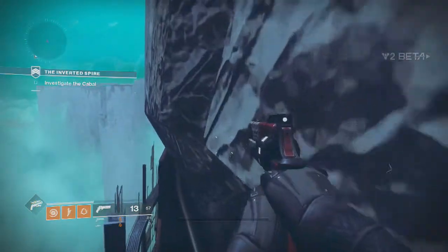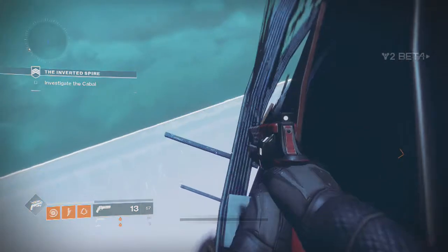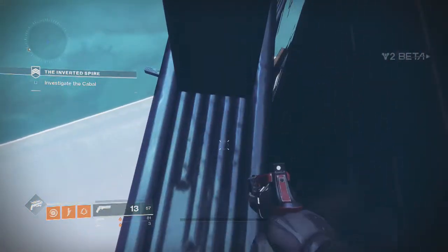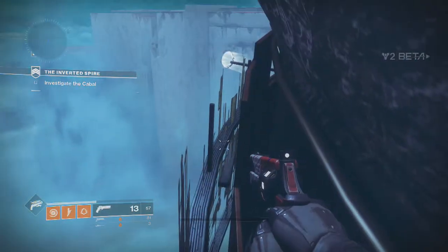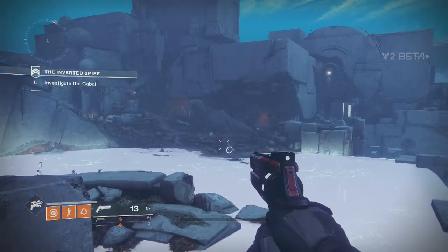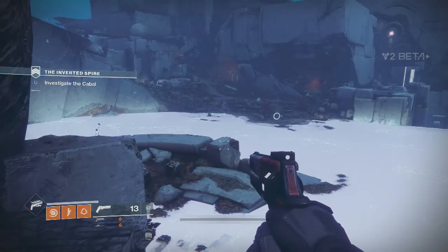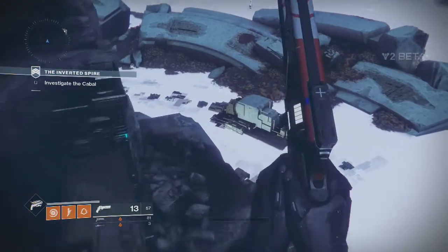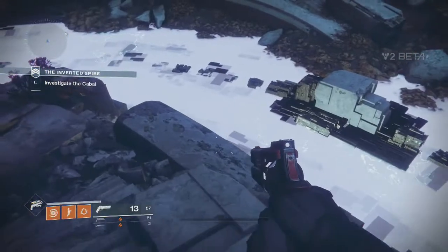There's a huge variety of Fallen, Vex, and Cabal now and in how they look. Another change: in Destiny 1, certain enemy species with shields had a gassy aura around them. Now there are actual real shields that encircle their body and cover the top, so you can't shoot over or inside them — like the Templar on Vault of Glass. That's a big great addition to the game.